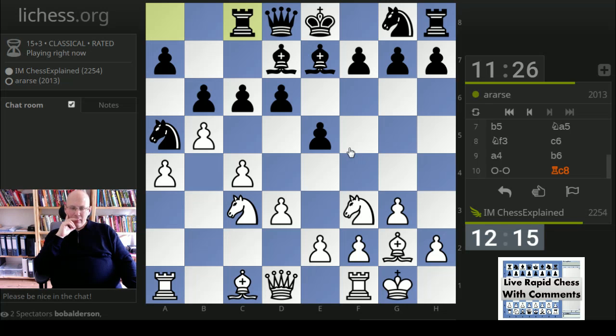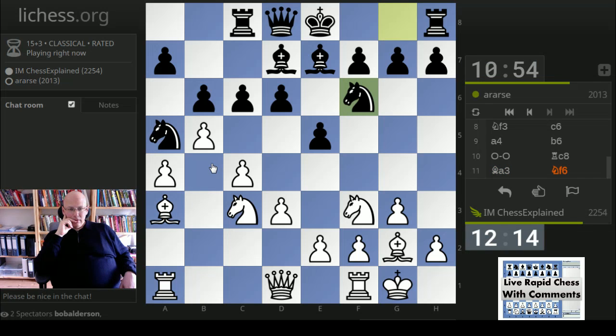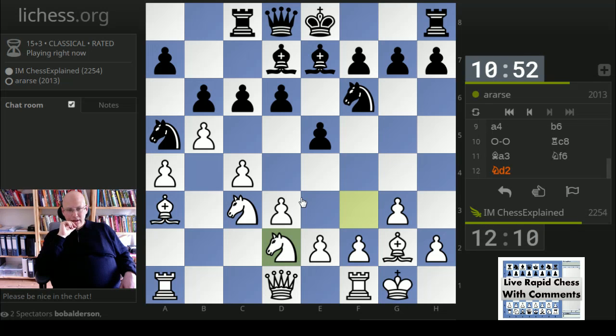Bishop a3 maybe. Ne4 might be an interesting idea — also bishop b4 sometimes. I kind of suspect that he will play c5 anyway, in which case you can argue the bishop is not well-placed. After c5, I mean this is strategically a little bit dubious for black, but maybe not downright terrible. And then my bishop really looks a bit stupid. We'll see what his plans are.